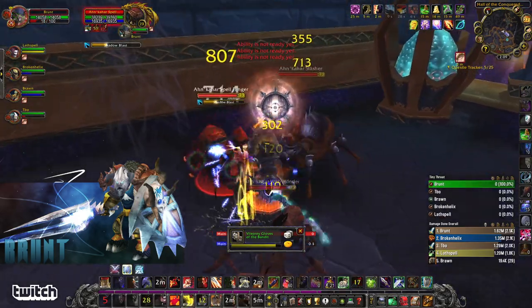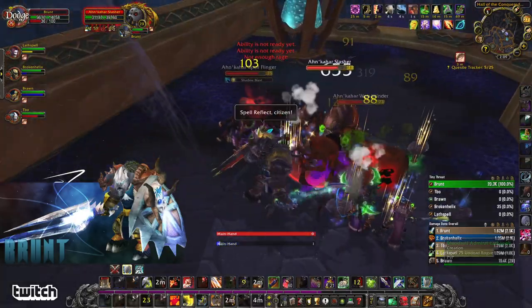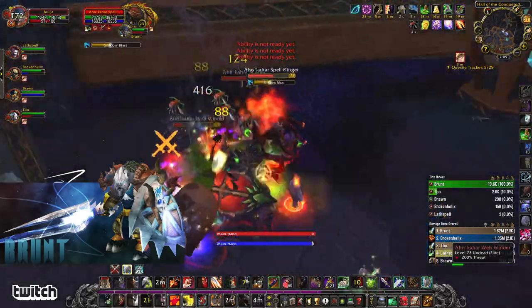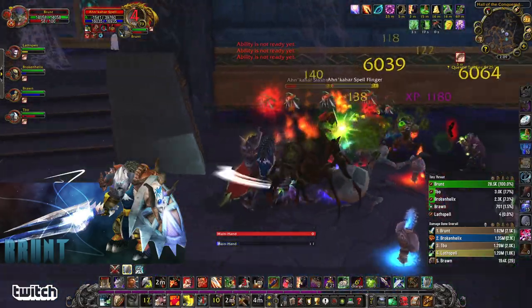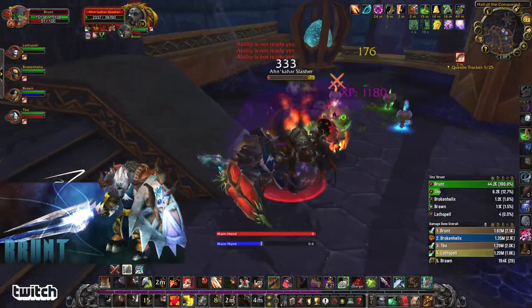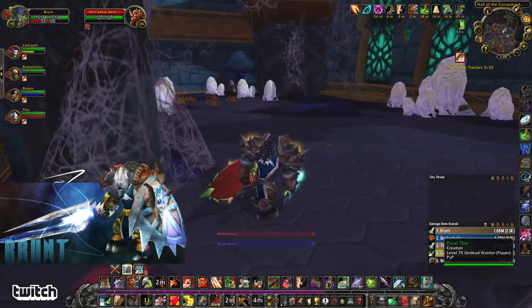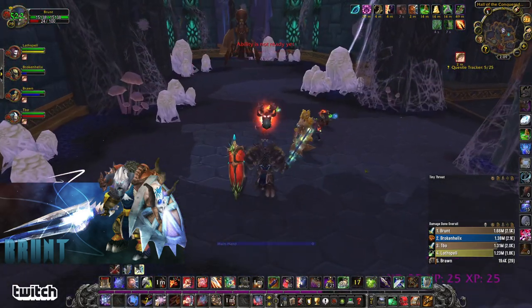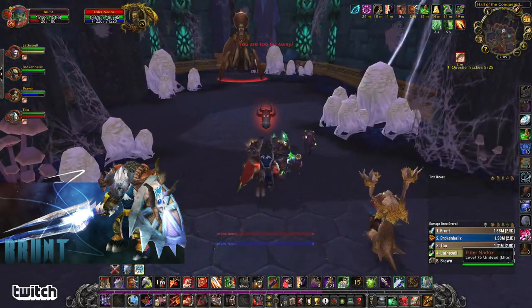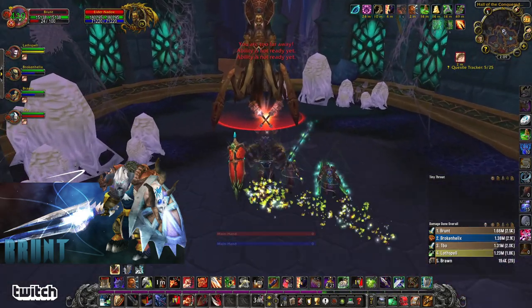So I'm going into these pulls putting up Sweeping Strikes, hitting Revenge, trying to get a Spell Reflect. You can interrupt these casters as well — it's not bad. My group comp here is a Rogue, an Enhancement Shaman, an Arms Warrior, and a Resto Druid doing heals. It's a pretty good time. We've done this place many times now, so this is not our first rodeo.